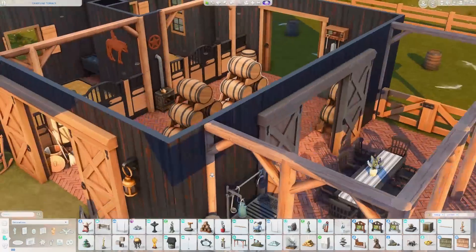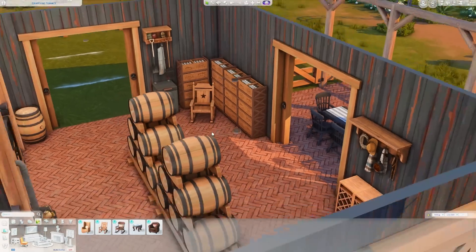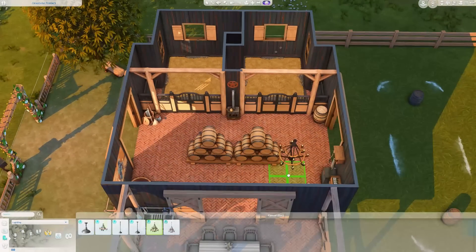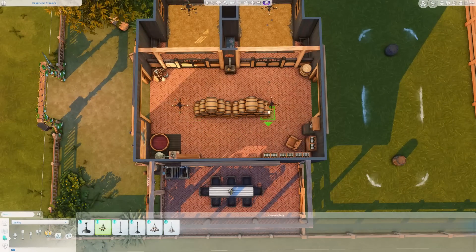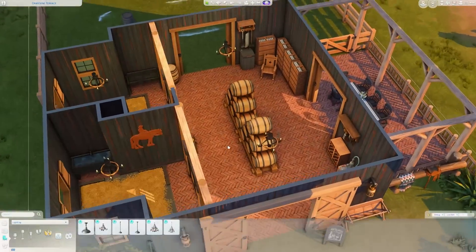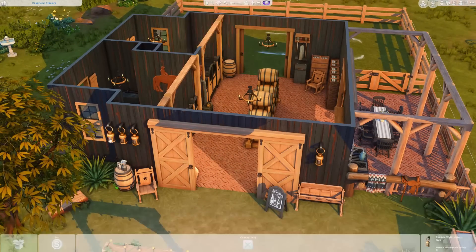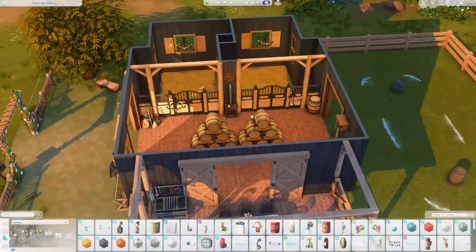As you can see, we've got the nectar making station. I ended up putting stacked barrels of nectar right in the center. I think the sim or sims that live here primarily run a business selling their own nectar. With the seating area outside, I feel like they have nectar tastings for their community, or just have friends over to barbecue, drink a ton of nectar, and have a grand old time. I love the vibes!